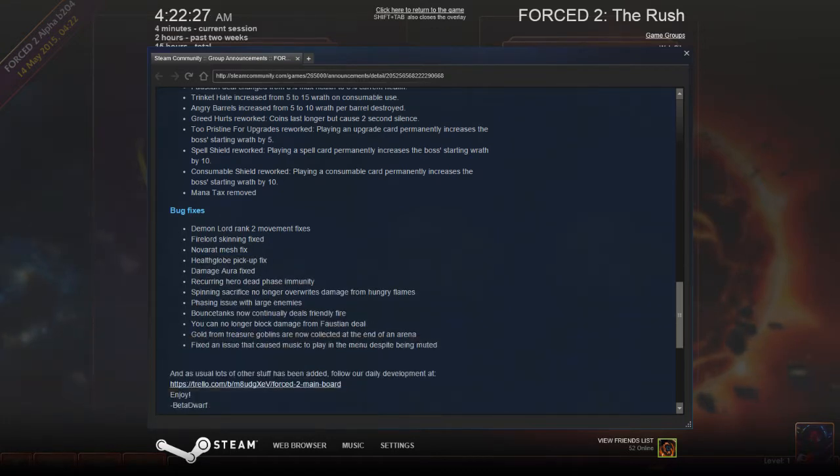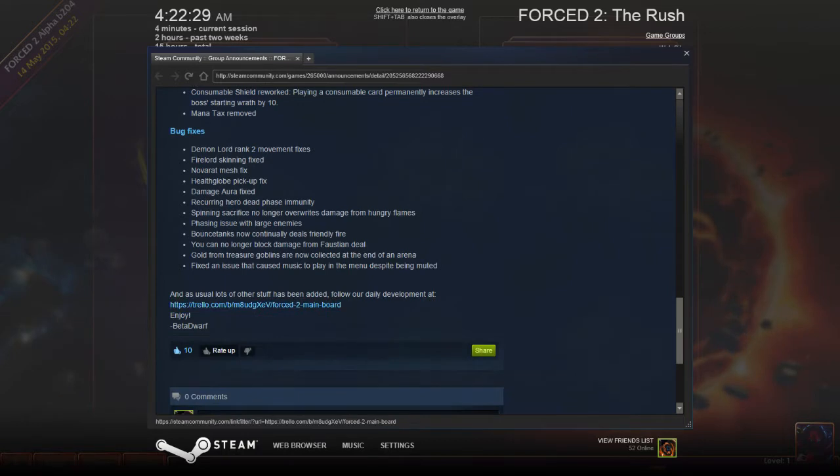Man Attacks removed. And then a bunch of bug fixes: Demon Lord Rank 2, movement fixes, fire alert skinning refix, no-verat mesh fix, health globe fix, damage war fix, curing hero dead phase immunity, spinning sacrifice no longer rewrites, damage from hungry flames, phasing issue with large enemies, bounce tanks dealing friendly fire, and you can no longer block damage from Faustian Deal.